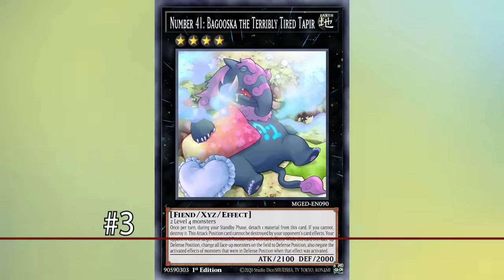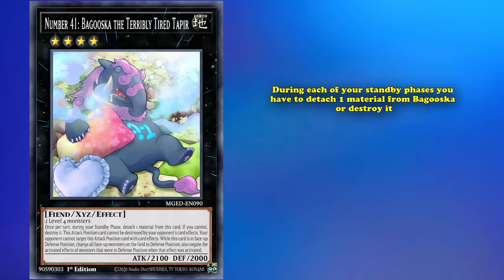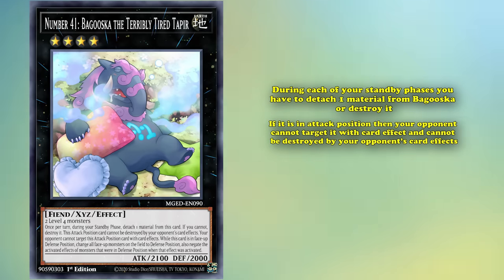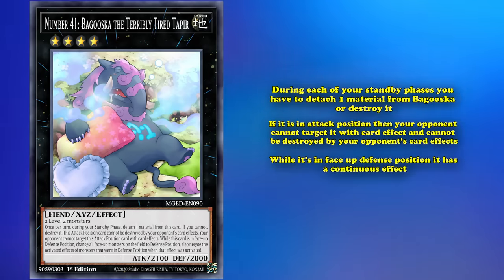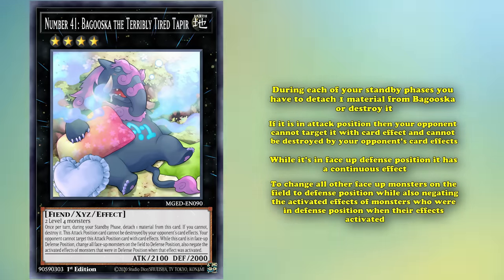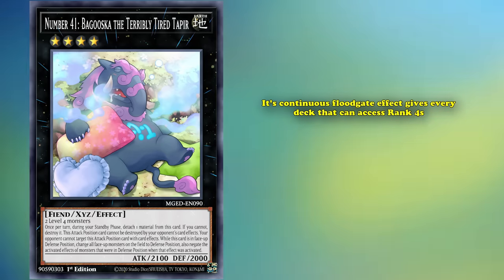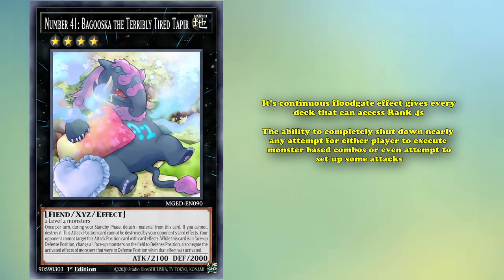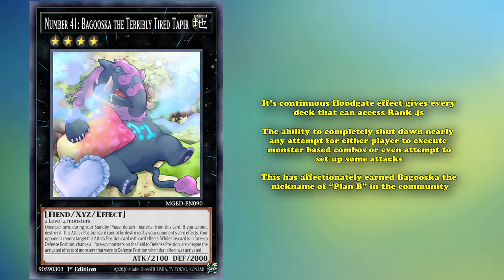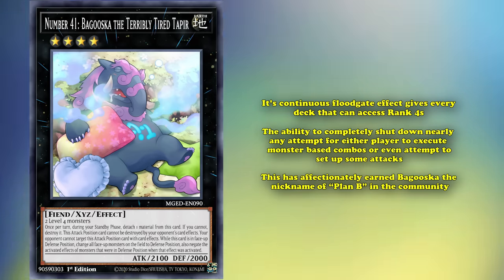At number 3 on our list, we have Number 41: Bagooska the Terribly Tired Tapir. This is an Earth Fiend monster with 2100 attack and 2000 defense. During each of your standby phases, you have to detach one material from Bagooska or destroy it. If Bagooska is in attack position, your opponent cannot target or destroy it with card effects. While in face-up defense position, Bagooska changes all other face-up monsters on the field to defense position, while also negating the activated effects of monsters who are in defense position when their effects activate. Bagooska is one of the cornerstone Rank 4 monsters in the game — its continuous floodgate effect gives every deck that can access Rank 4s the ability to completely shut down nearly any attempt to execute monster-based combos. This has earned Bagooska the nickname 'Plan B' in the community.